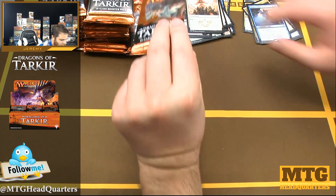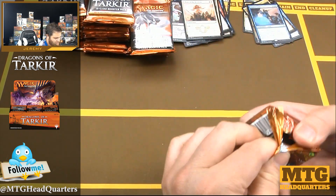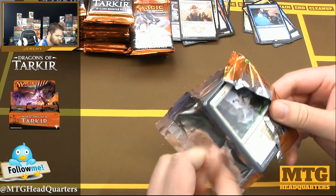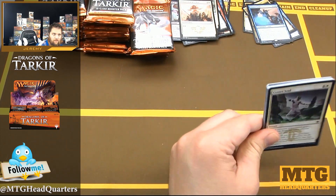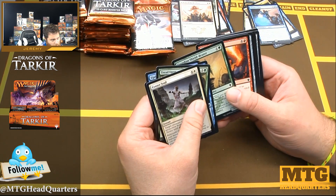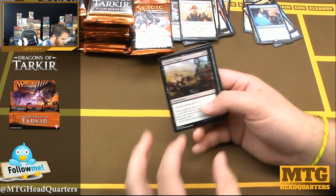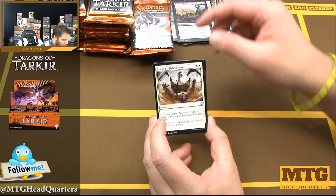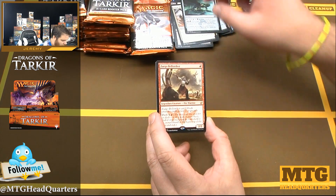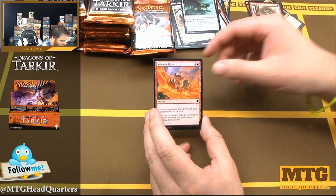I definitely enjoyed the bolster mechanic as well as megamorph. Virulent Plague — sideboard tech. Surge of Righteousness — sideboard tech. Silumgar Monument, Zurgo Bellstriker — red aggro. Love a foil Volcanic Rush.